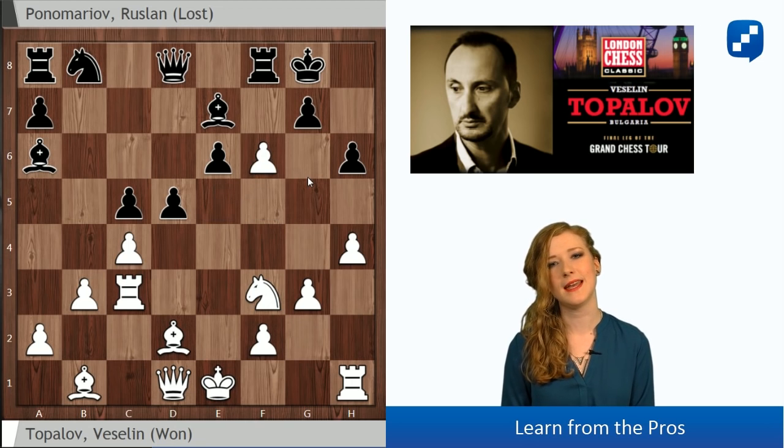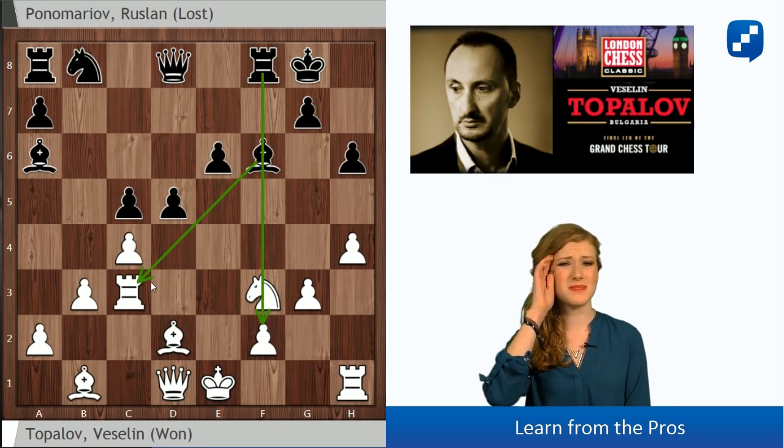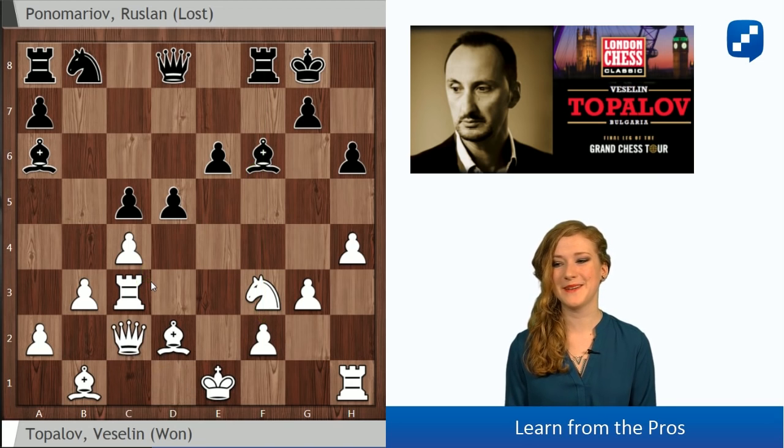He captured this pawn immediately, and after Bxf6 the f-file has been opened for Black. He is threatening our rook. It seems like Black is fine. And if a piece is hanging normally we move it. But not Topalov - he played Qc2, giving up this rook.